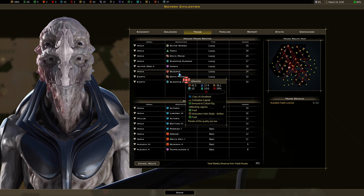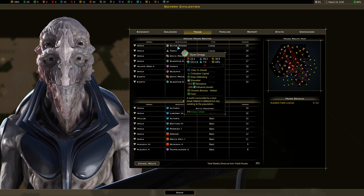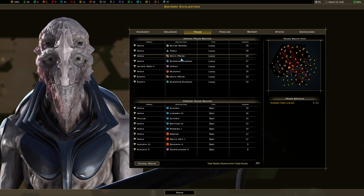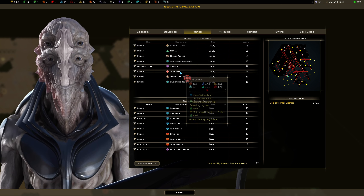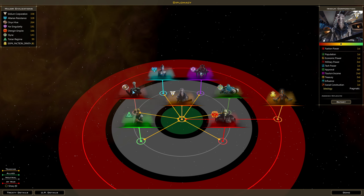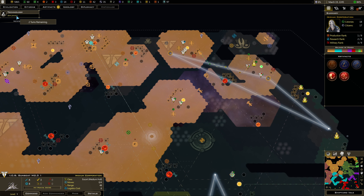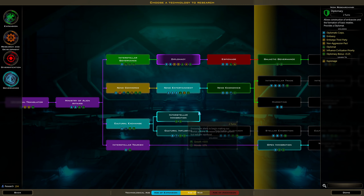Do I have one, two, three, four, five, six, seven, eight? Got eight ones used. I've got two and two. I have trade relationships with six cultures. One, two, three, four, five, six — so who am I not trading with? Just the Drath who I'm at war with. I think I'm actually pretty good there. So I don't think I need to work on diplomacy research or more trade licenses — I'm happy to get more trade licenses.